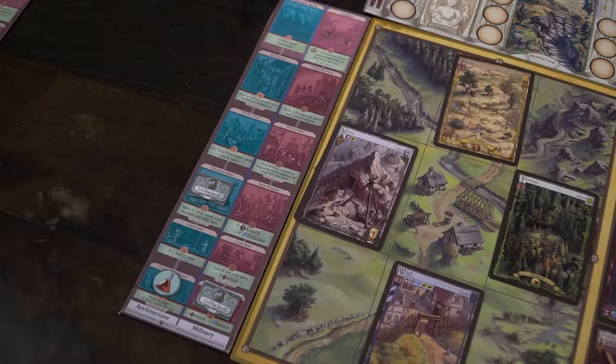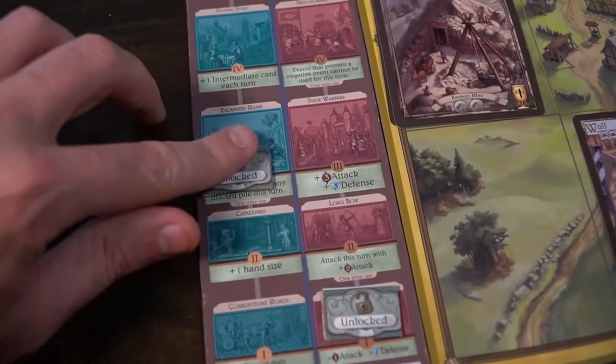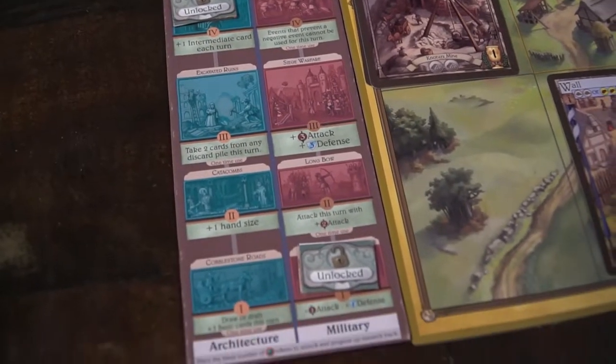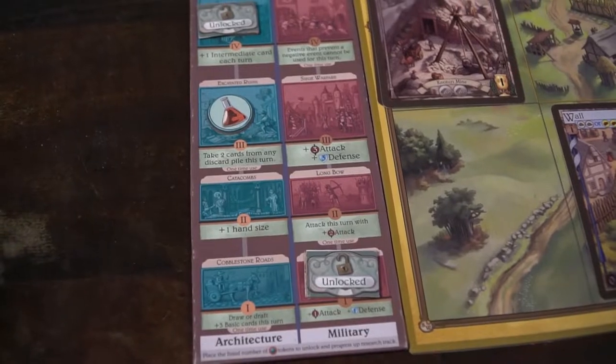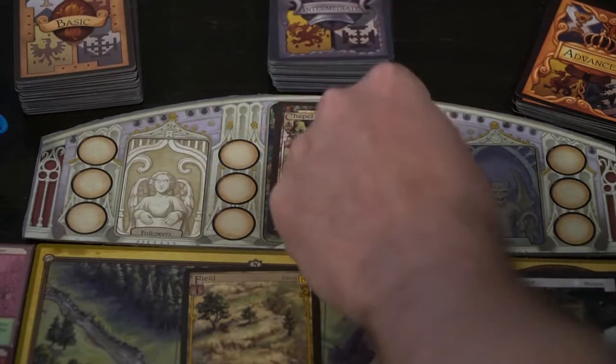The other action involves moving up these tech markers, which are going to give you permanent bonuses along the way. As you move up using these tech tokens you're going to be increasing the value of your specific types of tech trees like production, and it'll give you one-time bonus markers. These things are going to start off filled and flip over when you've used them. It'll tell you on the board whether it's a permanent or one-time use bonus.